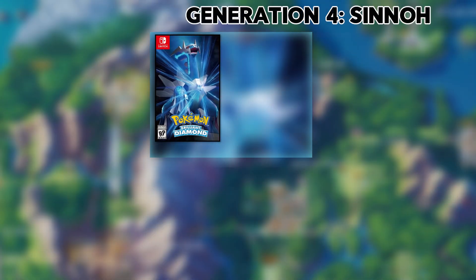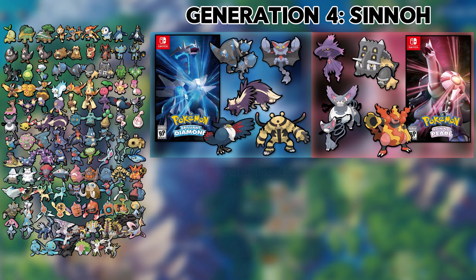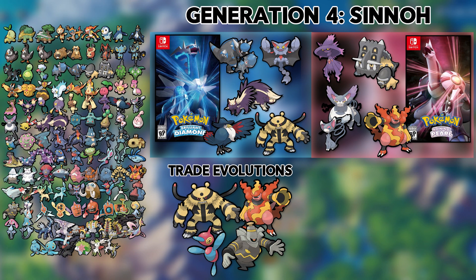The best option, in my opinion, is to get a copy of Pokemon Brilliant Diamond and Shining Pearl. These two games combined will get you every non-Mythical Generation 4 Pokemon caught in Sinnoh. But unfortunately, the events for the Mythical Pokemon — Phione, Manaphy, Darkrai, and Shaymin — have all passed.